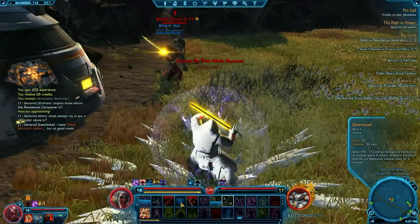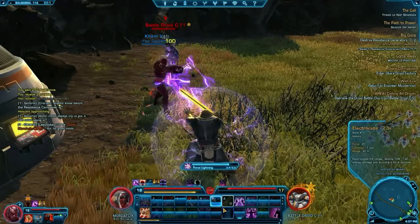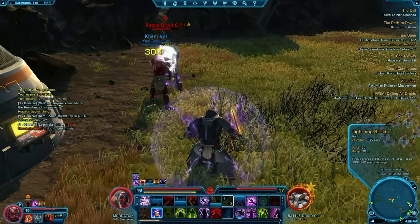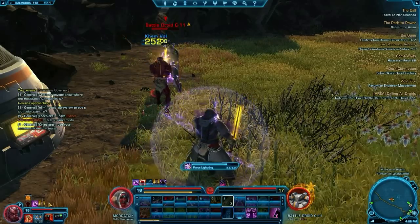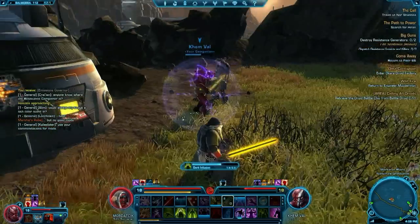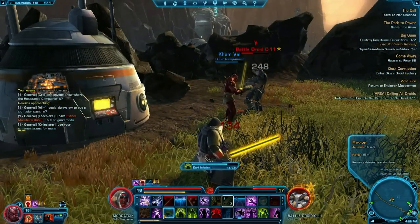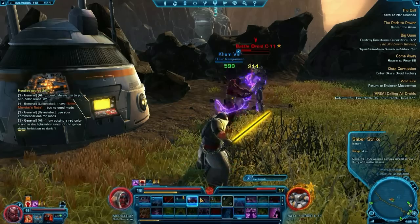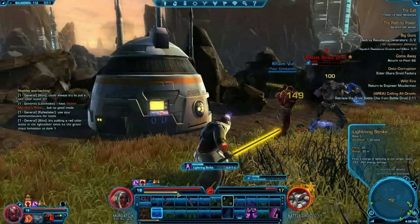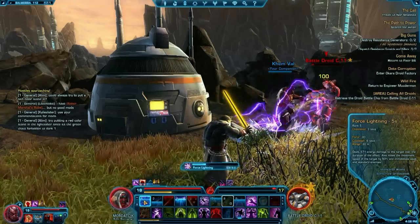A lot of combat is like this, and I have a second character with me — that character is one of my companions. In a combat context, companions are just like players: they can be healed, buffed, and they have their own threat table. The companion I'm using is a tank-type character who holds very good aggro for me, and I'm keeping him alive while I take down this elite boss. Enemies with a yellow gold border in Star Wars: The Old Republic are elites and harder than average.